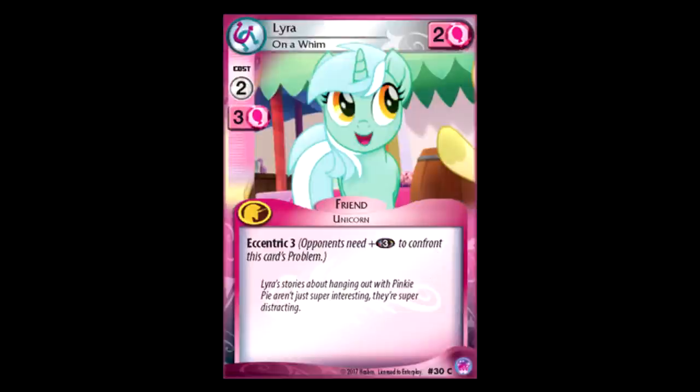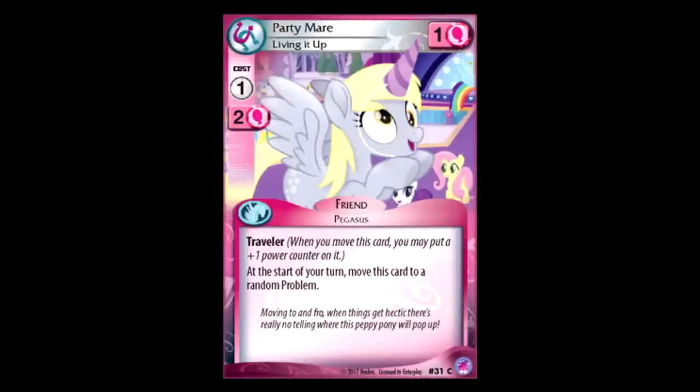Lyra On a Whim: two for two, Eccentric three. I've never been a fan of Eccentric ever — I think it's way too easy to break through. Party Mare Living it Up: one for one, Traveler, and every single turn you move it to a random problem. This is a card I can get behind — this is a really good use of Traveler because every turn, no matter what, you're gonna move this at least once for free. So it starts off one for one, and then it's one for two, and then one for three, and it just keeps going up over and over and over again, and it's all free. The whole being at a random problem thing is kind of a problem I guess, but I think you can play around that. Of the cards with Traveler I've seen, this is probably one of my favorites.